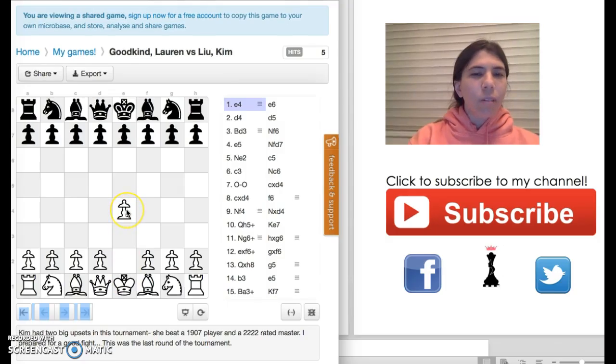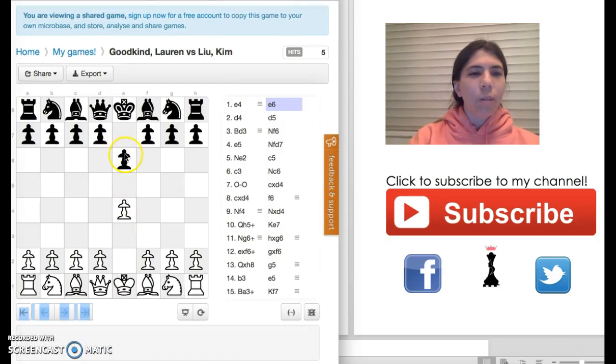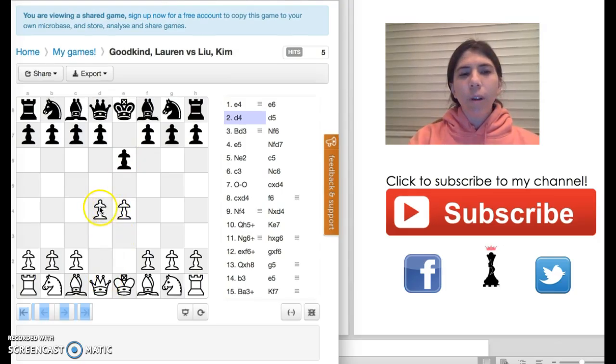I moved the pawn to E4 and Kim moves the pawn to E6. I moved the pawn to D4 to gain more space and it opens up lines for my two bishops. Kim decides to go to D5. This is called the French Defense.